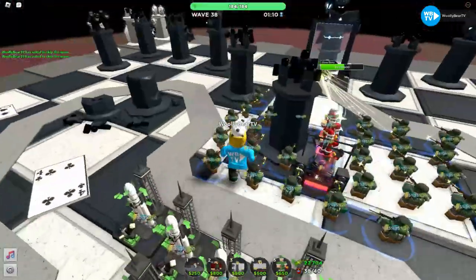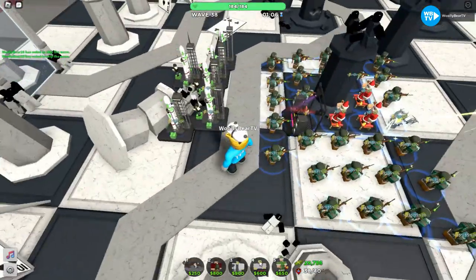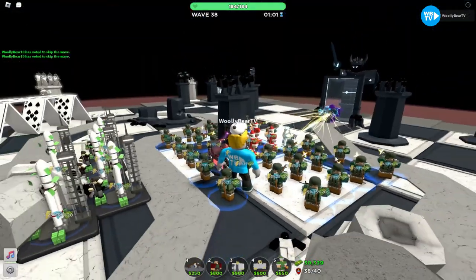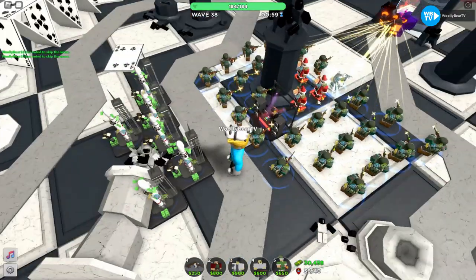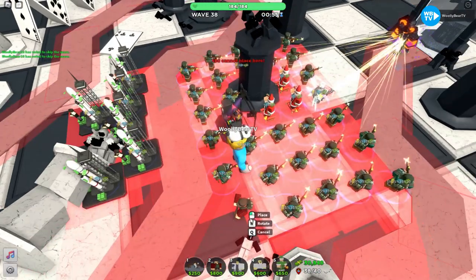I know I said I'd catch up at wave 40, but there's another part to the strategy. Once you reach the placement limit of Militants and other towers, you want to sell your farms to get some extra placement slots — you have a lot of extra money so it's okay.